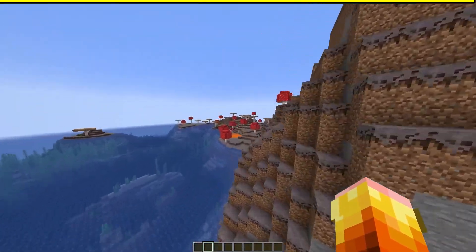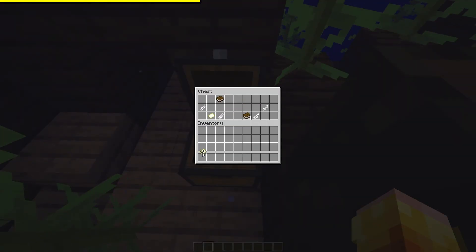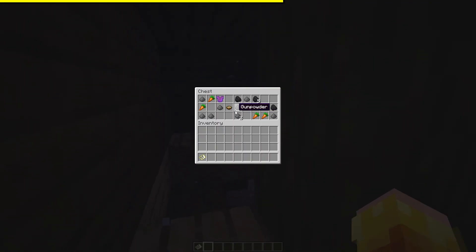There's a shipwreck right here too. Let's see what's inside — oh, a buried treasure map! And suspicious stew, some coal, and that's a lot of gunpowder, oh my goodness.